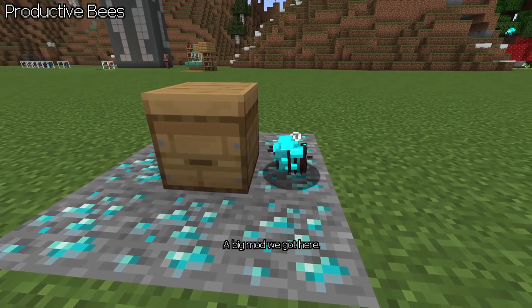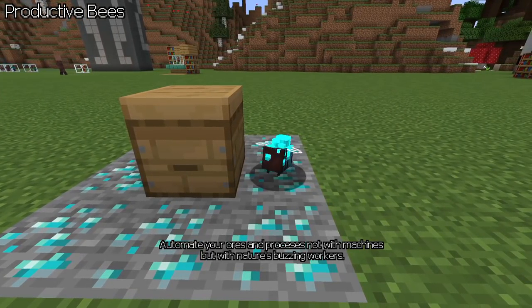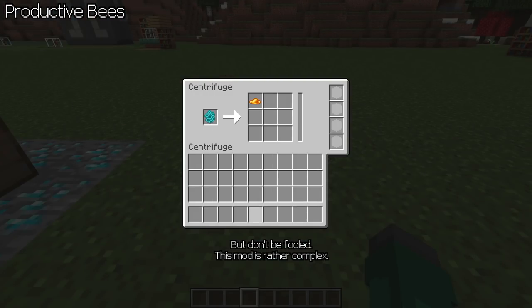Productive Beasts — a big mod we got here. Automate your ores and processes not with machines, but with nature's buzzing workers. But don't be fooled — this mod is rather complex.